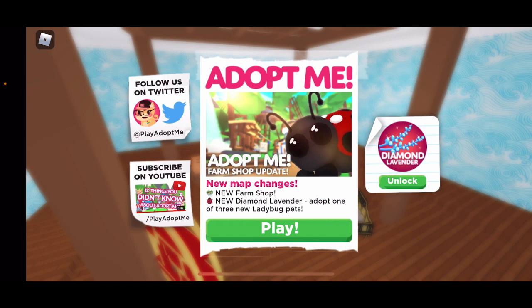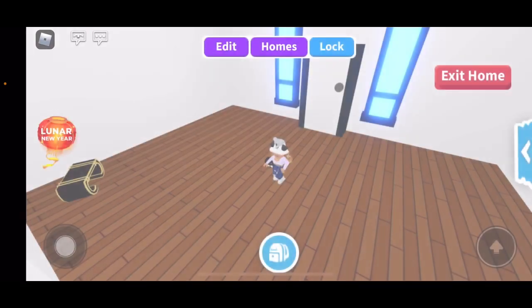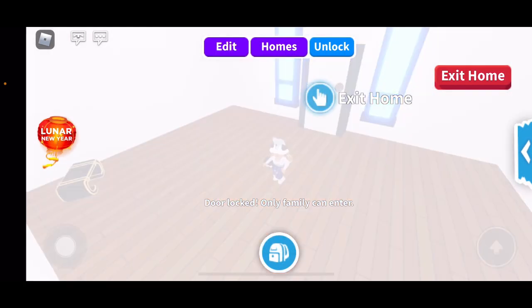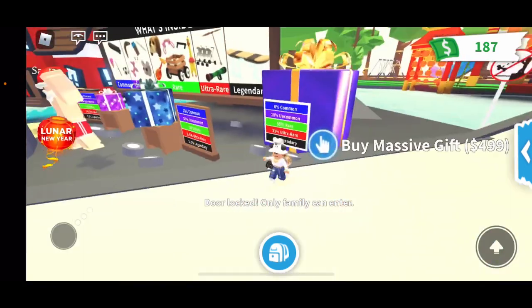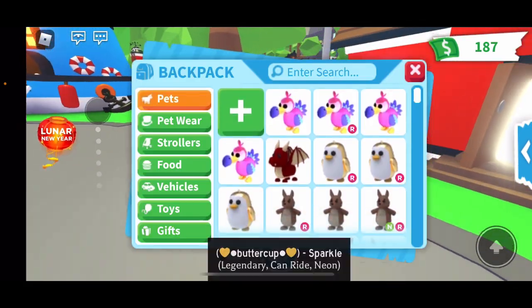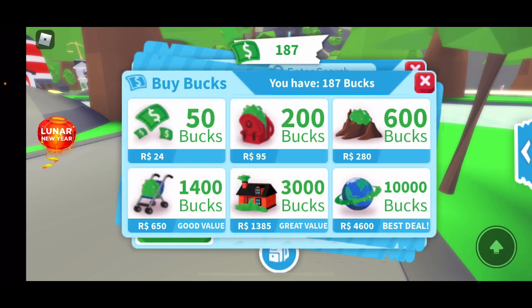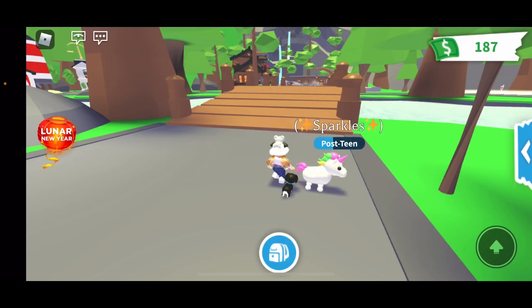There's a new diamond lavender — adopt one of three new ladybug pets — and then there's the diamond lavender unlock which you can see is 199 Robux. I have enough here, so let's go ahead and try to find it. I actually know where it is, so if you teleport to the gifts area — let me check if I have any fiber pack — okay, I do.